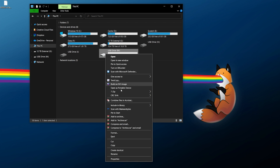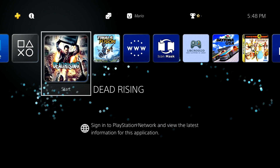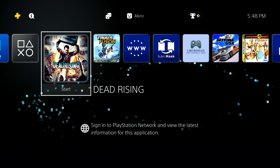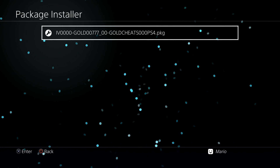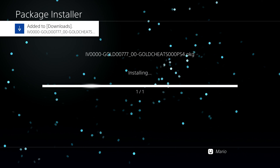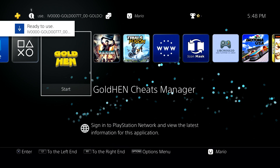Once the package file is on the drive, right-click, eject the USB drive, and take it over to the PlayStation 4. On the PlayStation 4, plug in your USB drive, make sure you have GoldHen up and running, and after it's been run we can go over to GoldHen, then Package Installer, and install the package file. Once that's been installed we can exit out and you should see the GoldHen Cheats Manager.